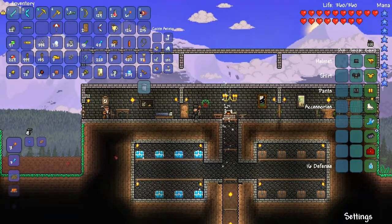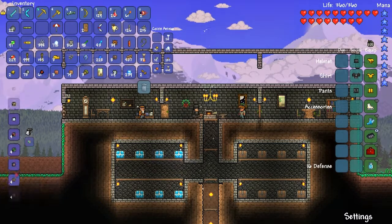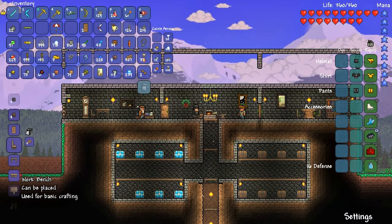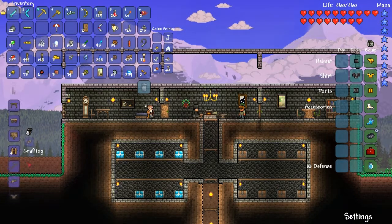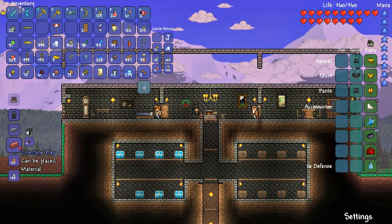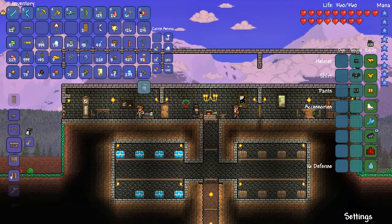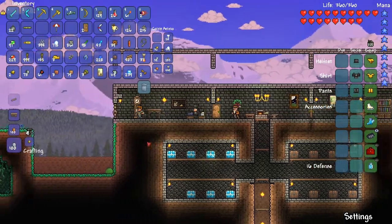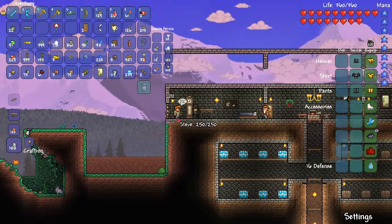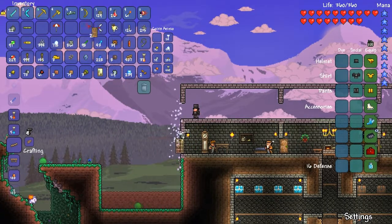Let's see. I've got to craft. So we have to build a wooden door, a bed and a table. Oh right, we have these crimtane bars, but we can't really access them right now because I don't have a lot of them. Oh god, they're already showing up. What the hell? I forgot how you make a bed though. Don't I need like spider silk? I think so.